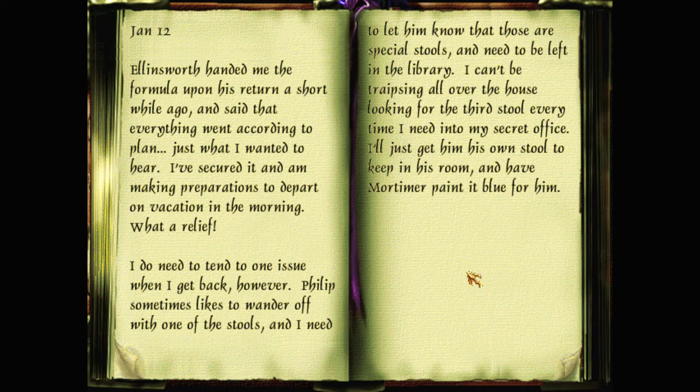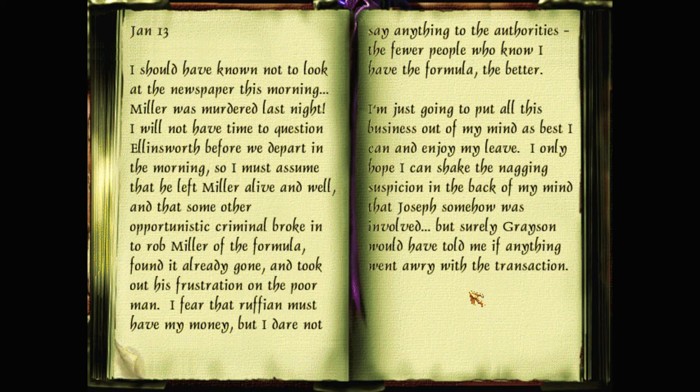January 11th: I received correspondence from Miller accepting my bid. He instructed me to send payment with my most trusted man tomorrow evening. I can only entrust Ellensworth with this, but will send Grayson along to keep things in check. January 12th: Ellensworth handed me the formula upon his return and said everything went according to plan. I've secured it and I'm making preparations to depart on vacation in the morning. I do need to let Philip know that those are special stools and need to be left in the library — I can't be going all over the house looking for the third stool every time I need into my secret office. I'll get him his own stool and have Mortimer paint it blue. January 13th: I should have known not to look at the newspaper — Miller was murdered last night. I must assume some opportunistic criminal broke in to rob Miller of the formula, found it already gone, and took out his frustration on the poor man. The fewer people who know I have the formula, the better. I only hope Joseph somehow was not involved, but surely Grayson would have told me if anything went awry.